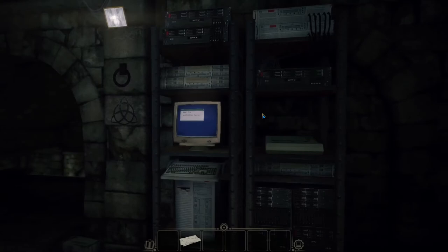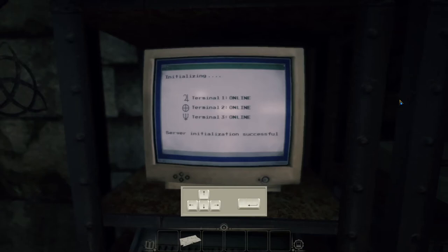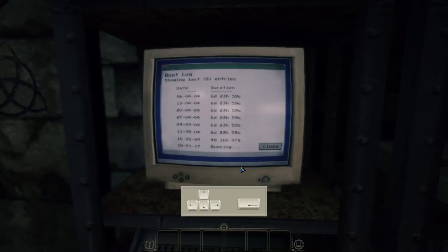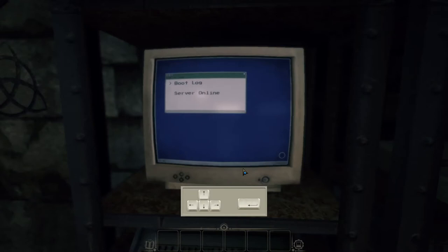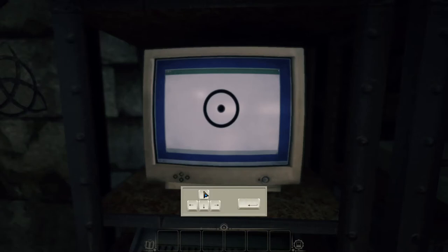We have all three computers set, so we can go back to the main terminal and now initialize the server. We did it — the server is online. If you look at the boot log again, you'll see it's currently running. This game takes place on October 1st, 2017. Now look at this computer closely — since we booted the server you'll notice a little icon in the bottom right corner. Hit down and right to highlight it, press Enter, then hit up so the dot goes into the circle and hit Enter. We hear something open from back downstairs.